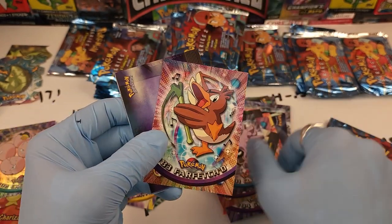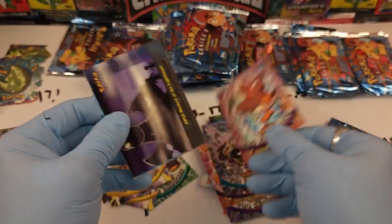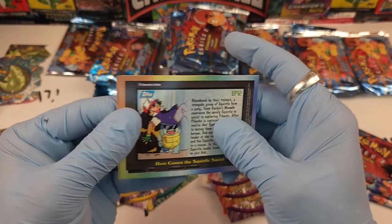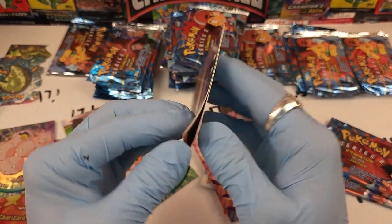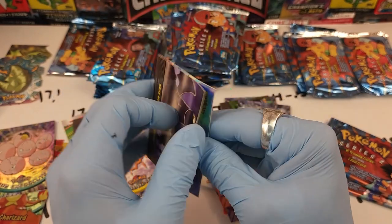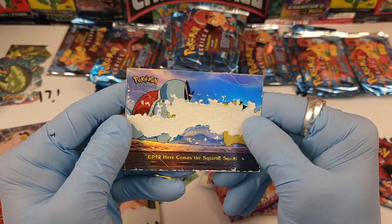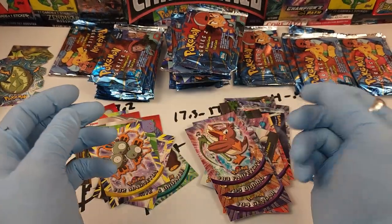Number 83 Farfetch'd looks good. Episode 13, Mystery at the Lighthouse is viciously stuck to an Episode 12 hollow — I can't even get them apart. And it's the rainbow hollow too! That would have been a super rare card — now it is crap, along with this one.